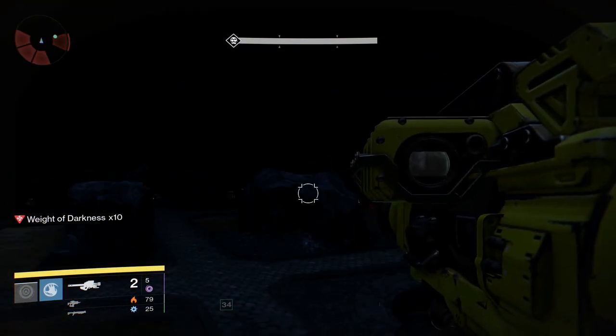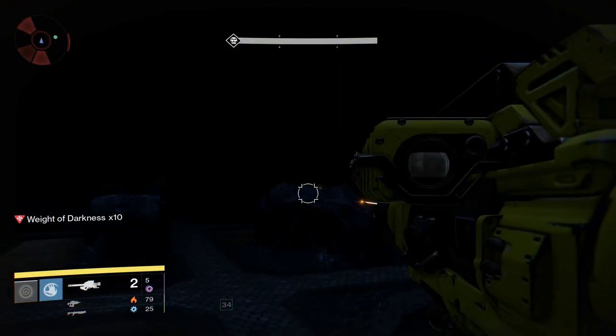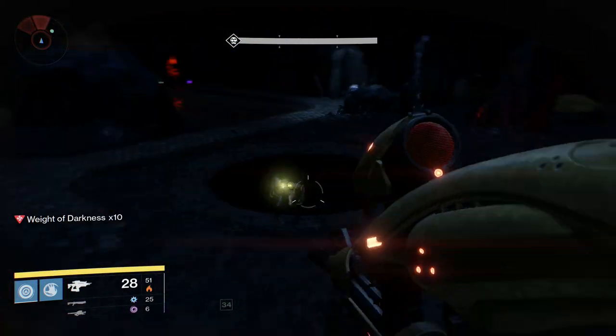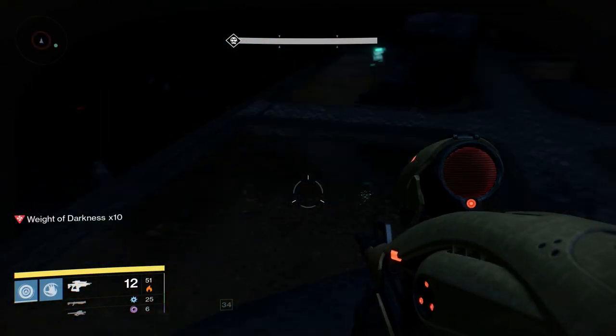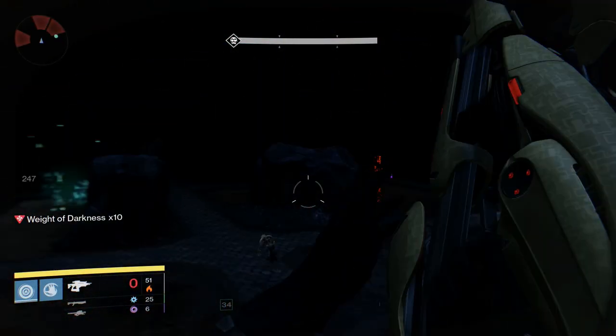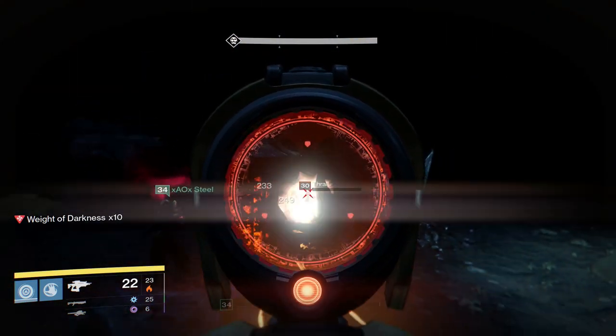This ghost is in the first area of the Crota's End Raid, like yesterday — the maze, the abyss, the area with all the light lamps. It's actually right at the end of this part near the white blinding light that you have to run into to get to the next checkpoint where the first bridge is. I'll probably start the gameplay near where you start building the bridge at the end of the first part.